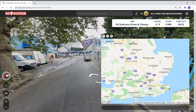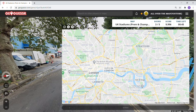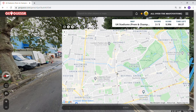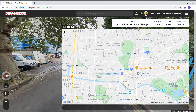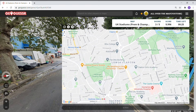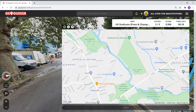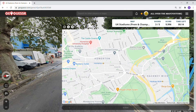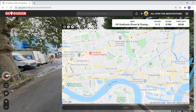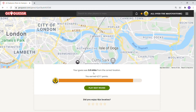Millwall — so this is The Den. I've been here, I just forget where Millwall is. I feel like I'm in the right area. I think I'm on the other side of the river.